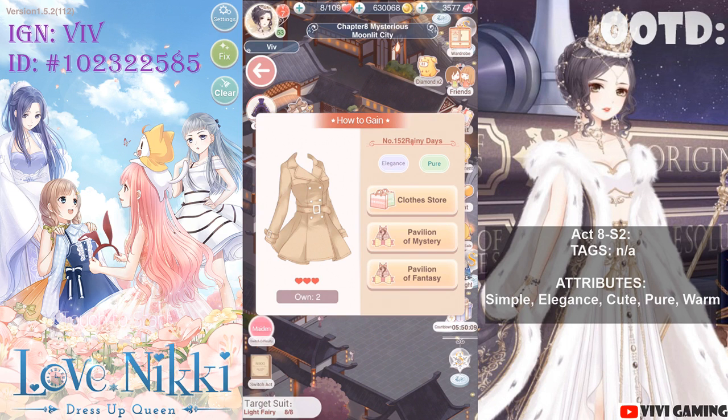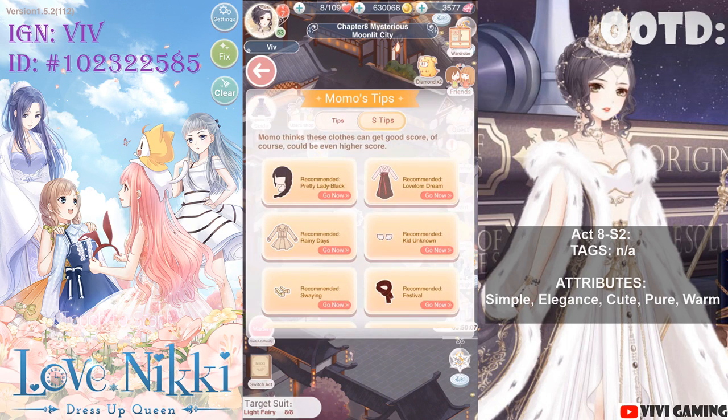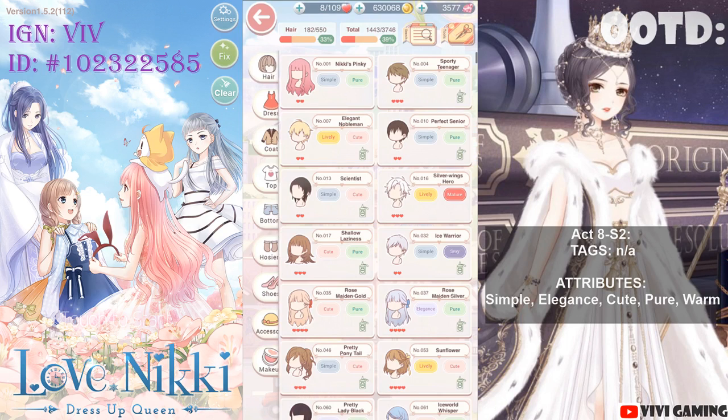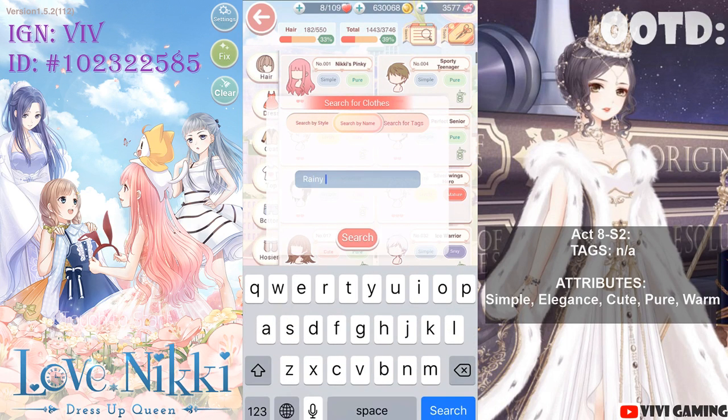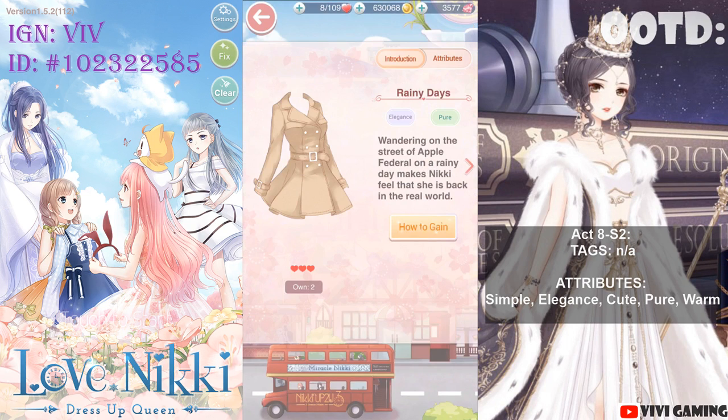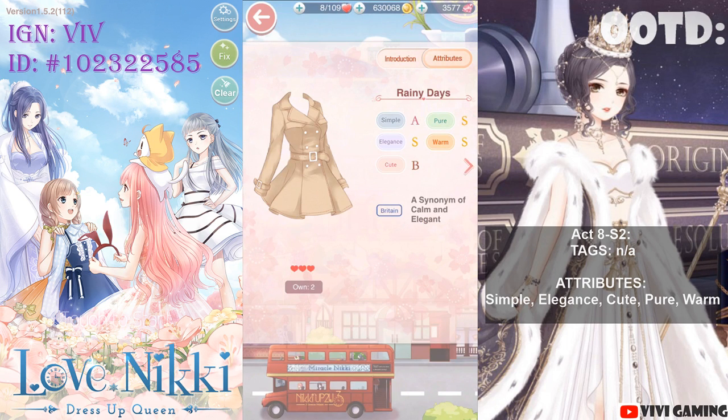I'm going to do Rainy Day just to show you. I'll look it up in the wardrobe, type in 'Rainy' — and there it is: Simple, Elegance, Cute, Pure, and Warm.